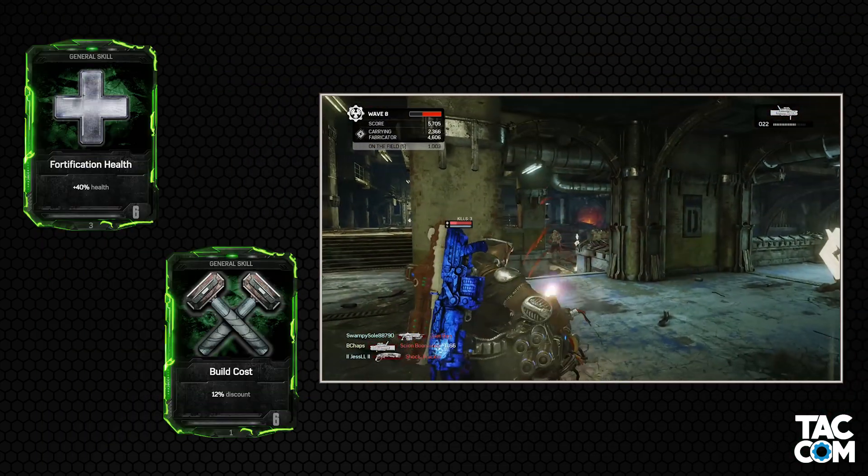Team Revive will revive any downed teammate and allow any dead teammate to respawn at the Fabricator. Not only that, but it gives all players, including those who were doing just fine beforehand, a brief moment of invulnerability. This is particularly useful on Iron Man runs, which seem few and far between these days. In those runs, you can't pick up cog tags on the ground to revive dead teammates, so this is pretty much the only option — and it's always nice to have if you find yourself in a pinch.